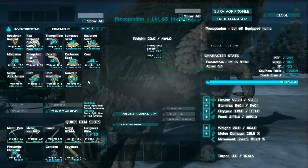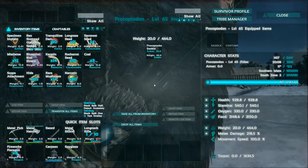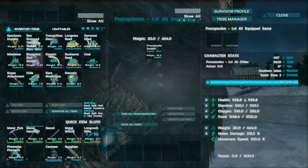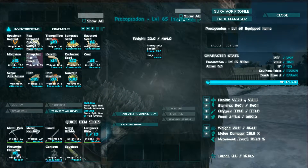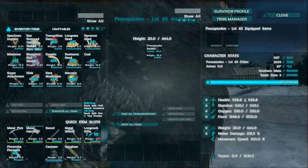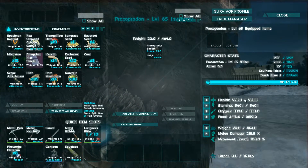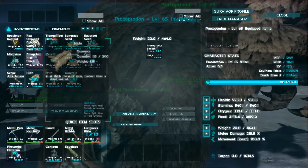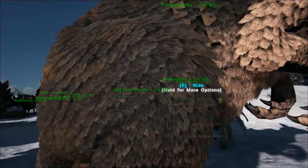We're going to take our mushrooms back and we're going to take the narcotics back. Looking at his health — his health went up fairly well, just under a thousand health. His stamina is at 540. His weight is actually pretty good and melee damage is pretty good. So it looks like these are really a decent pack animal.